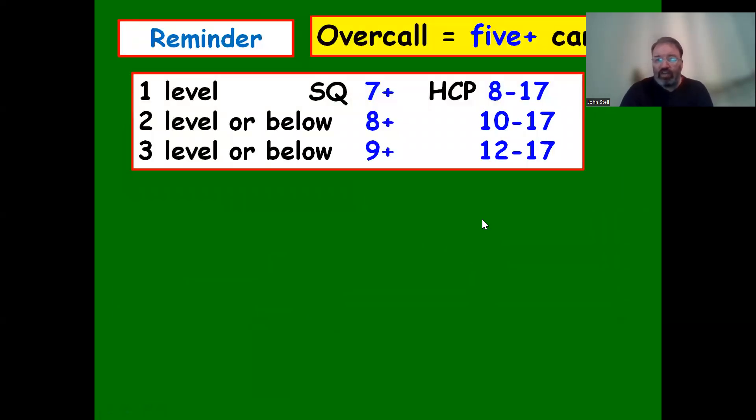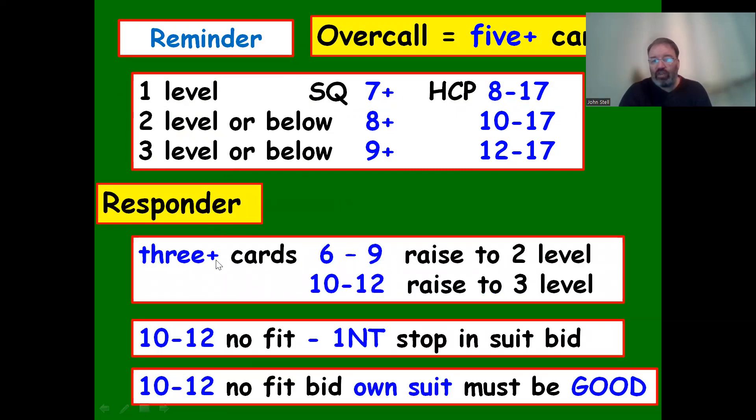Summary of overcalls: you need five cards in your suit. At the one level: suit quality seven, eight to seventeen points. At the two level: suit quality eight-plus, ten to seventeen points. At the three level: suit quality nine, twelve to seventeen points. As responder with three-card support, raise one level with six to nine points, or jump a level with ten to twelve points. Without a fit, bid one no trump with ten to twelve points and a stopper in opener's suit, or bid your own suit with ten to twelve points.